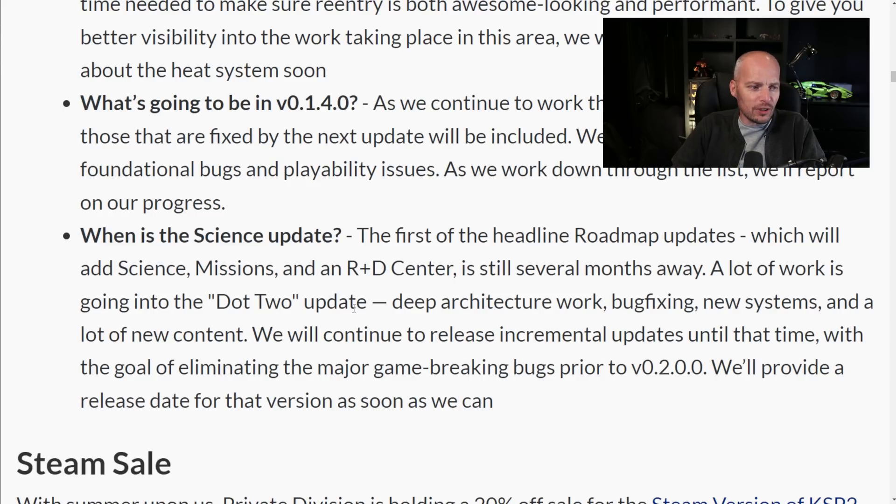Unfortunately, I expected science to come out a bit earlier — maybe two or three months after early access release. But here we are, four and a half months in and it's still several months away, so it's looking quite possibly towards Q4 or maybe even towards the end of the year. They say a lot of work is going into the 0.2 update: deep architecture work, bug fixing, new systems, and a lot of content. They'll continue releasing incremental updates until then, with patch 4 next, aimed at eliminating major game-breaking bugs prior to version 0.2.